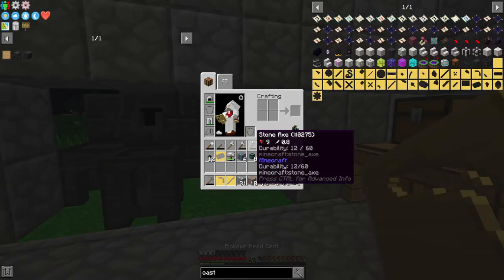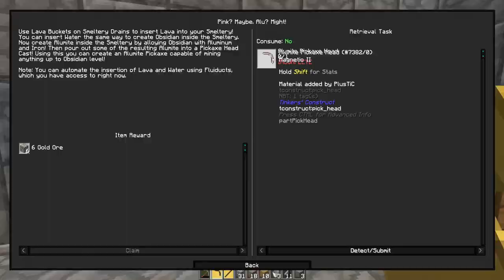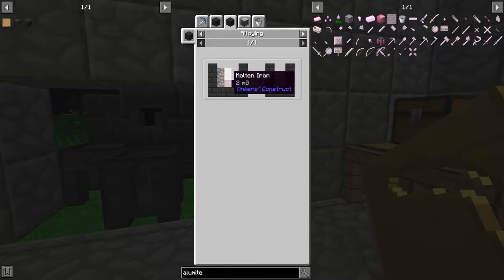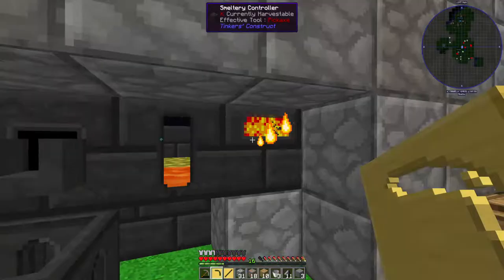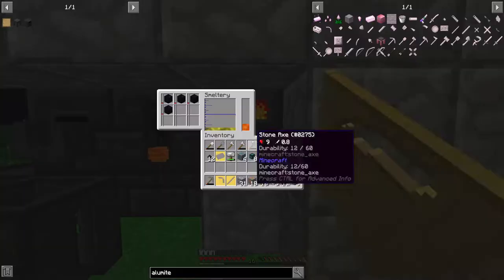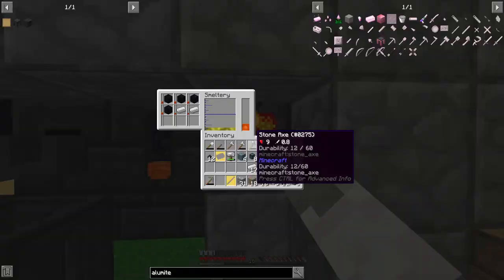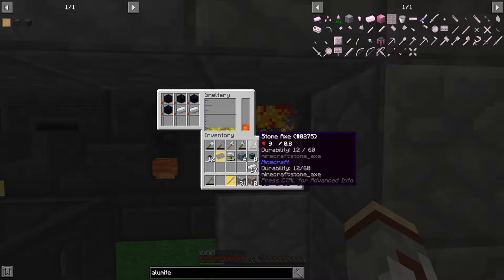Now we want to get an alumite pickaxe head. Alumite is pink — okay. We need obsidian, iron, and aluminium — a 5-2-2 ratio. Let's put all the obsidian in and about two parts iron. This will also make mining a lot better because it will last longer and we can give it all sorts of modifiers.